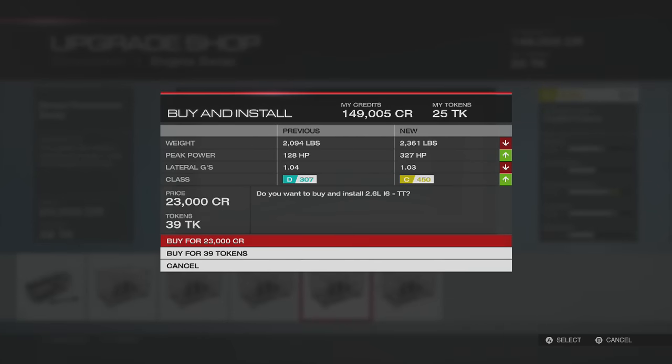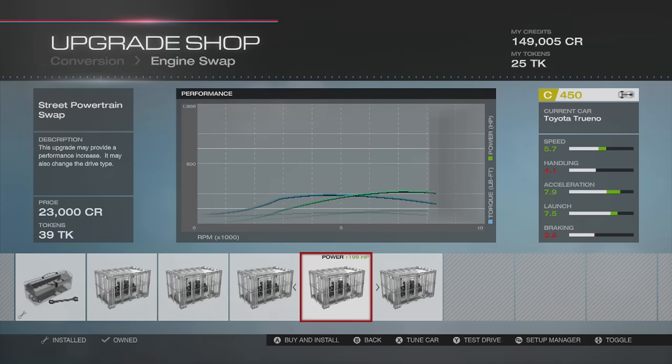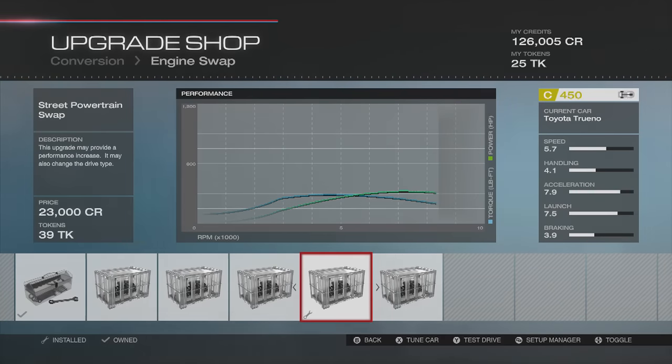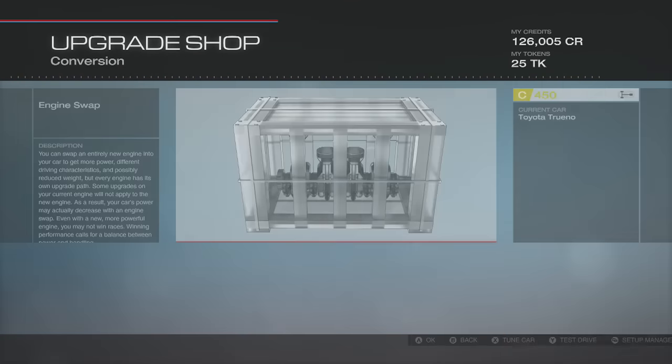This is an inline-6 twin turbo — pretty sure this is a 2JZ. So I'm going to go ahead and swap it in. Correct me if I'm wrong in the comments below, but I'm pretty sure that this is a 2JZ, so I'm going to go with that and swap it in there. It should do well in this car.